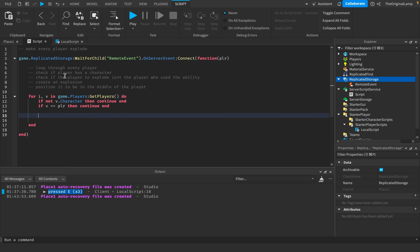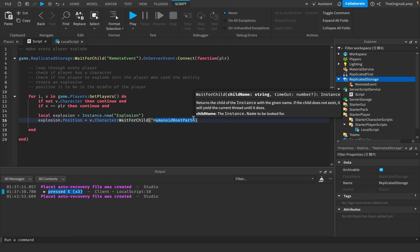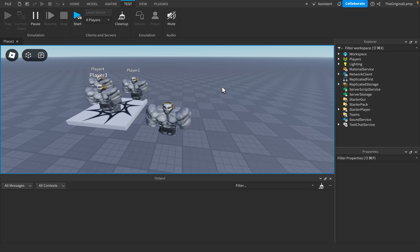Next we create an explosion: local explosion = Instance.new('Explosion'). Then we position it to the middle of the player: explosion.Position = v.Character:WaitForChild('HumanoidRootPart').Position — HumanoidRootPart is a part every single character has, basically the root part. Finally, to actually see the explosion, we parent it to the Workspace. I made a test server with me and three copies of my character.